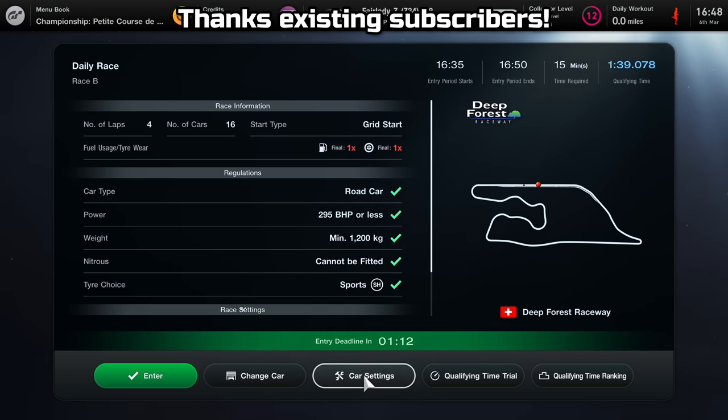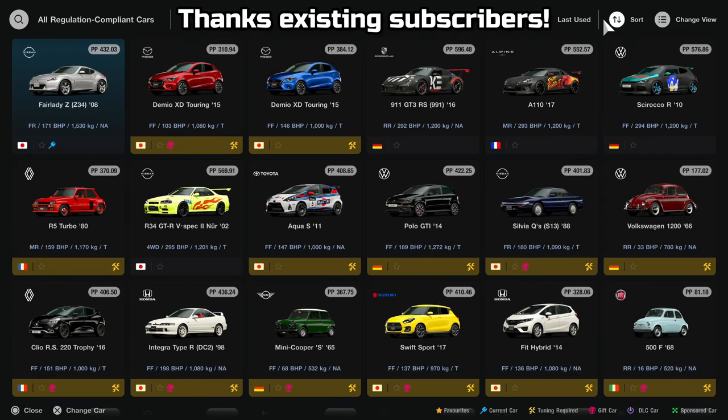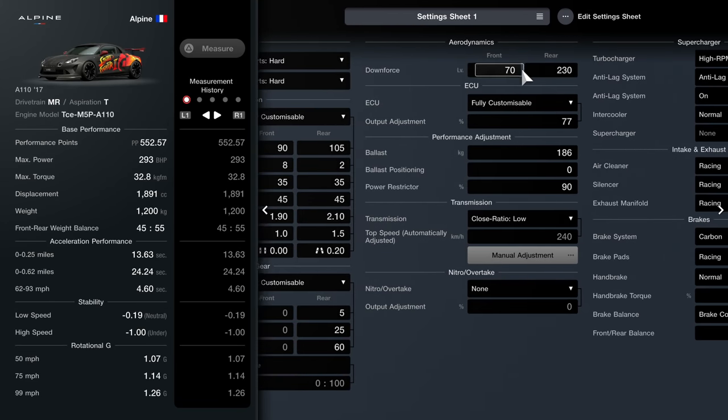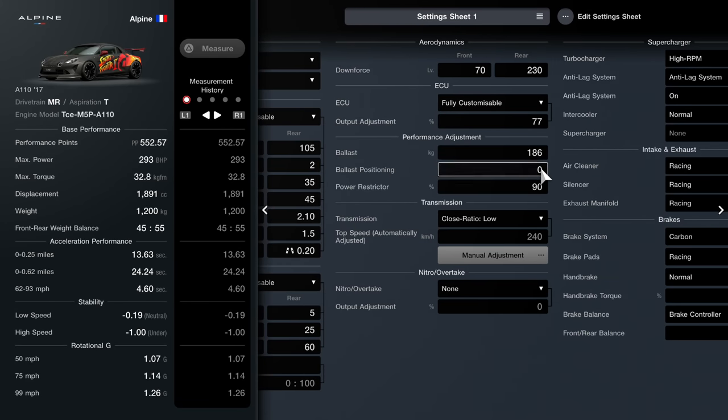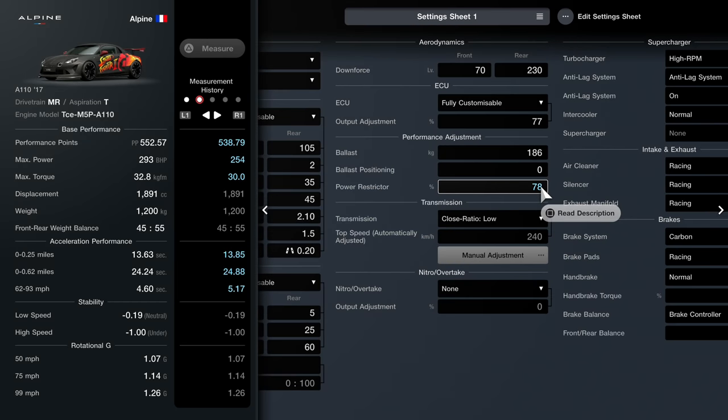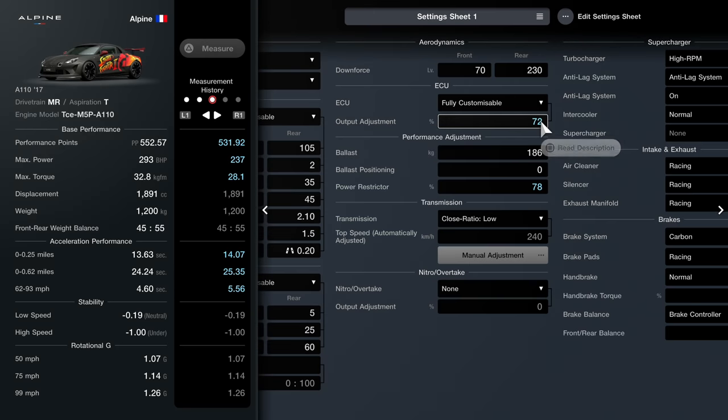So what you need to do — and I'll show you in a car I've already tuned, this Alpine — this Alpine is ready to go but I'll show you what I've done. The important thing is you need to install a power restrictor and an ECU as well, and that allows you to restrict the brake horsepower on your car. If I reduce the power through the power restrictor you can see my brake horsepower has reduced by about 39 brake horsepower, and you can see the same thing with the output as well. So I can keep detuning that car.